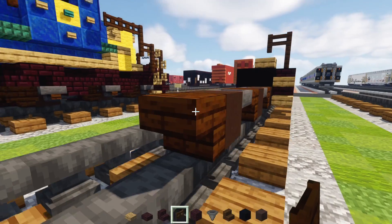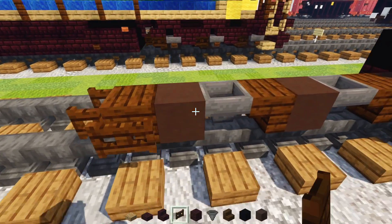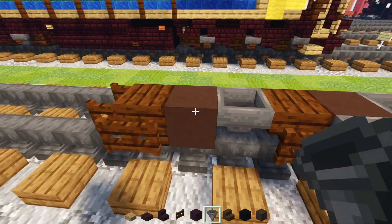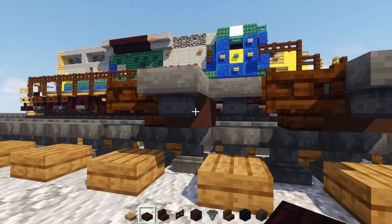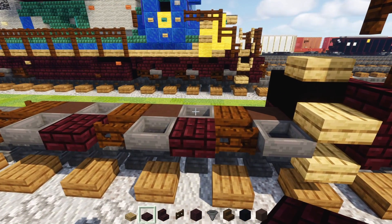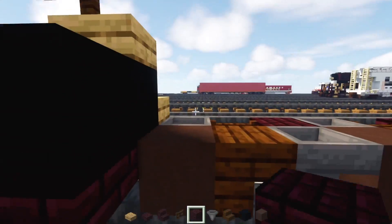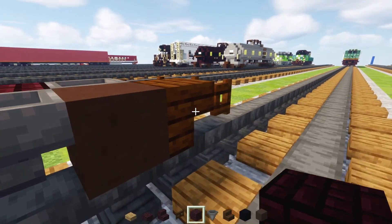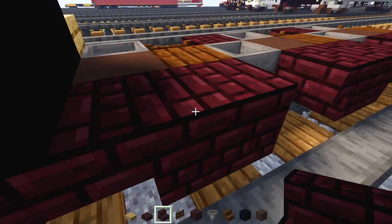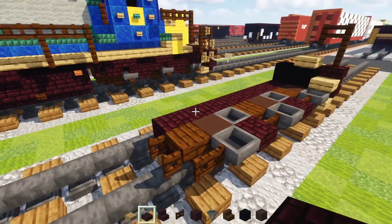Then do the same thing again except this time we're not going to include the hopper in the back — instead add a dark oak fence gate and open that up. Add fence gates in front of all these stairs, and hoppers in front of all these terracottas on the side. Add another nether brick slab over here, and then another brick block next to all these stairs inside, followed by upside down nether brick stairs in front of all of that, and then a nether brick slab in the middle.